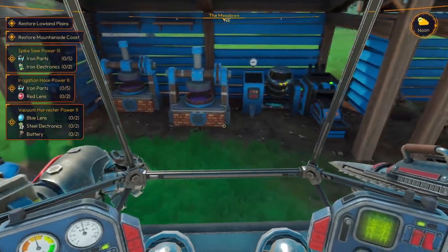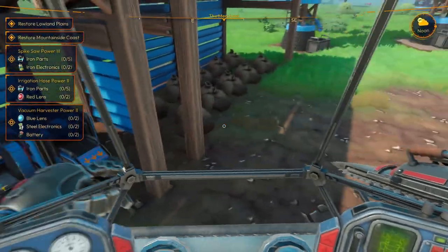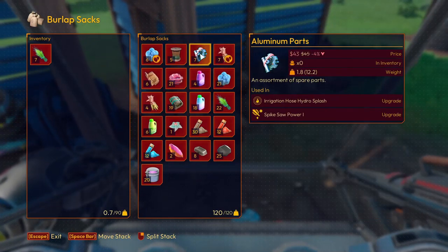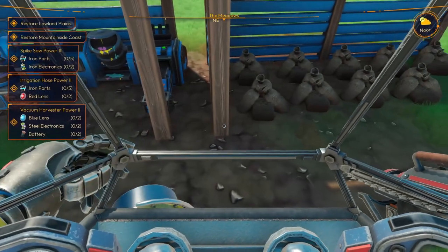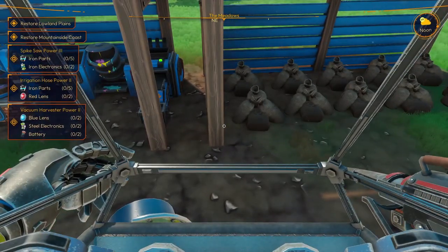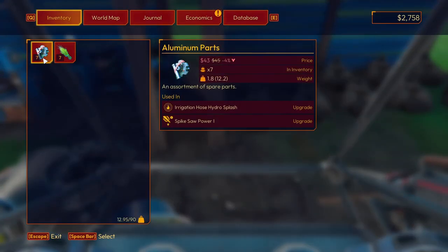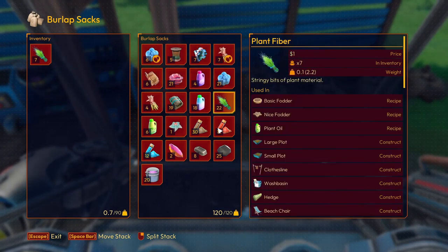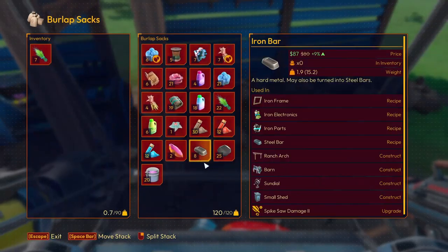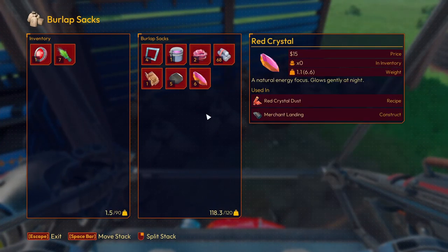Alright, so we need Iron Parts x5. Did it make any? Iron Parts — we have 7, beautiful. And we need Red Lens. Aluminium — that's Aluminium Parts. Green Iron. A little bit of Lens.